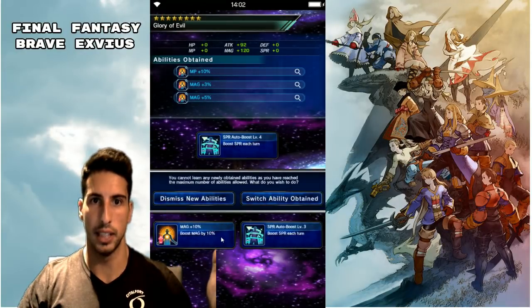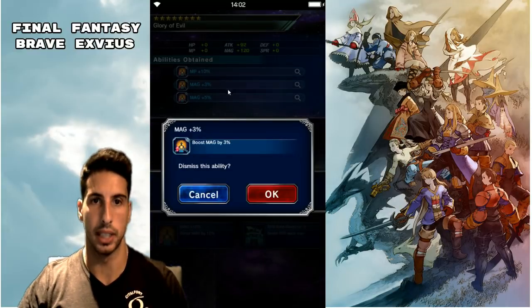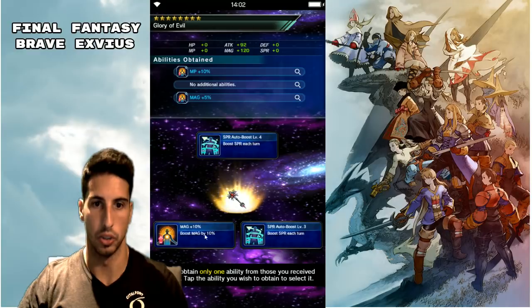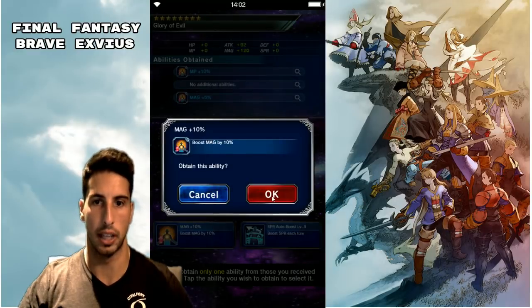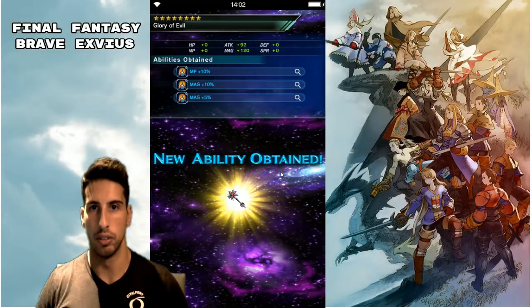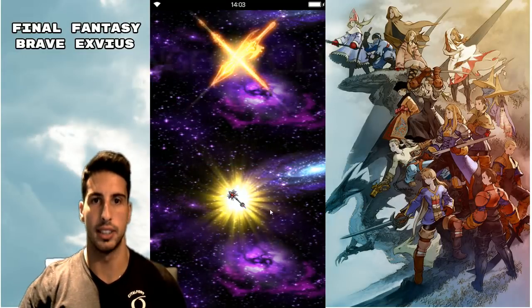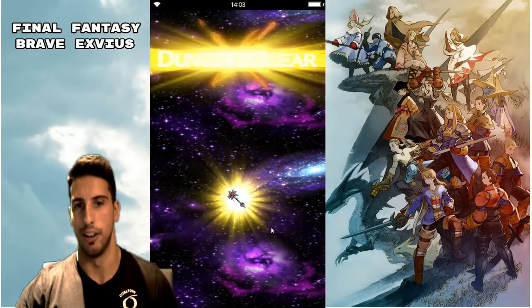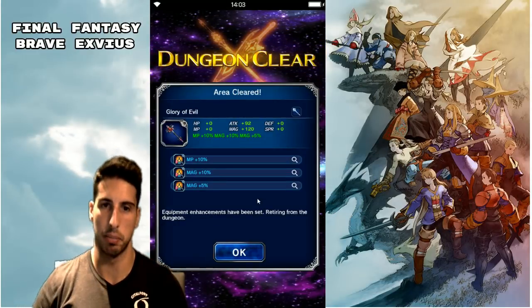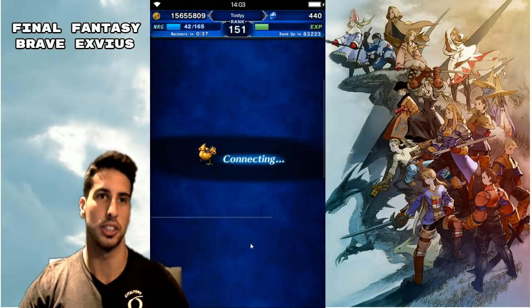We got magic 10% — I like that. We're gonna switch the ability and keep the MP 10% since it's really good, and take magic 10%. So our Glory of Evil got a little bit stronger — we now have MP 10% on it and 15% total magic. This thing is actually a lot better than it used to be. I can't complain — that was actually a really good run.